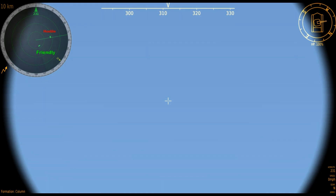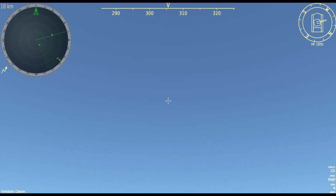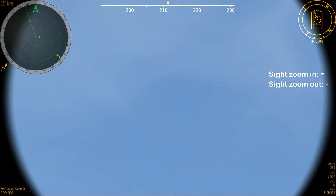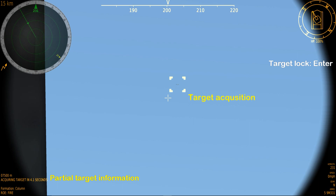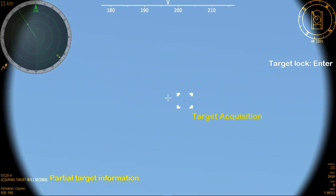Solid rectangles are classified as hostile aircraft while striated rectangles are classified as friendly aircraft. Missiles are always shown as dots regardless of hostility. Once a target has been detected, the operator will be required to slew the turret to the target's azimuth and scan for the target visually using the system's optics. Once the target has been detected, place the reticle over it. Once you press the lock-on button, the system will begin locking onto the target with the radar if it is within range.